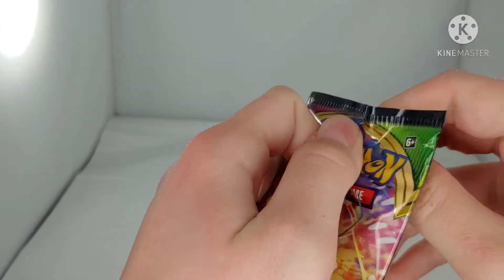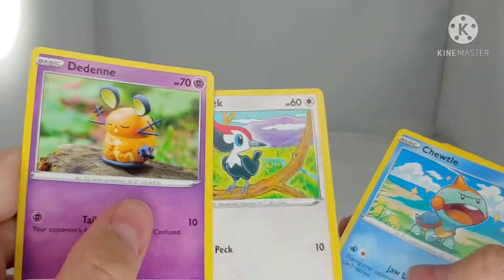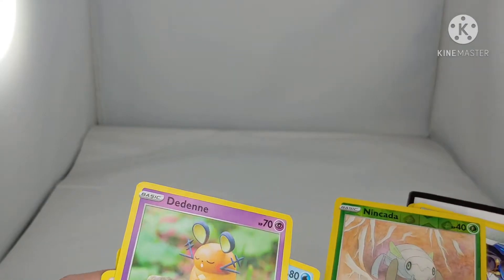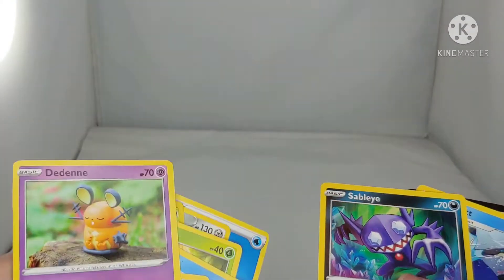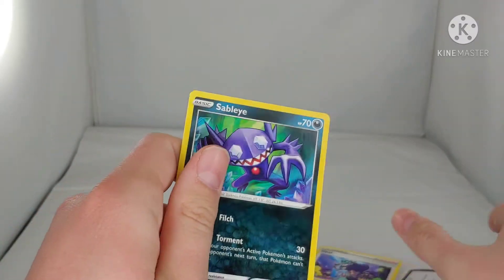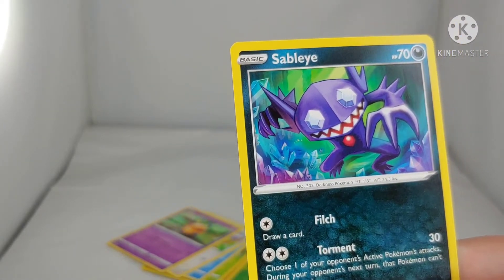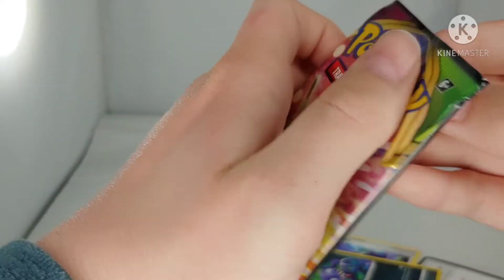Now let's open this pack. We've got Diglett, Piggypatch, Chuddle, Weedle, Drillbur, Nincada holo, Lucario — oh, Sableye! Oh my god, okay, a Dusknoir and Opal! Okay guys, this is crazy. This Sableye right here is probably worth like $500. Look at that, do you see that? Alright, let's open a second pack.